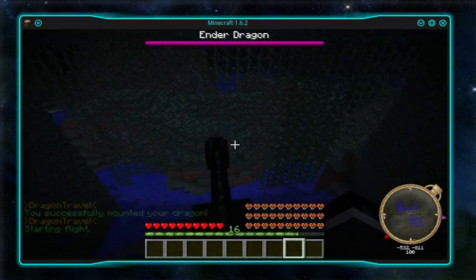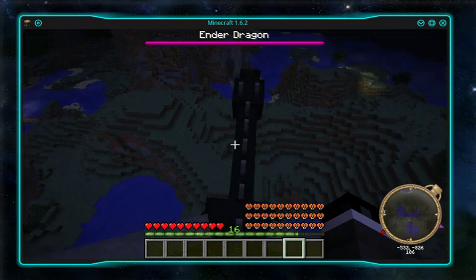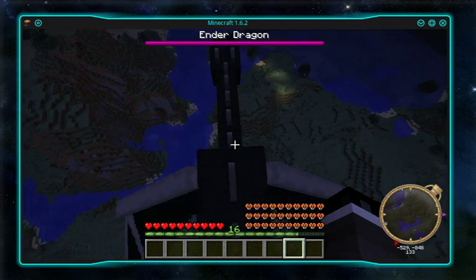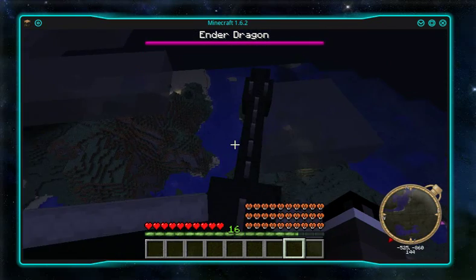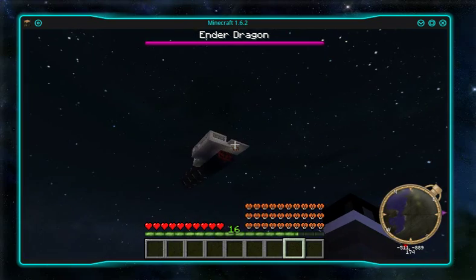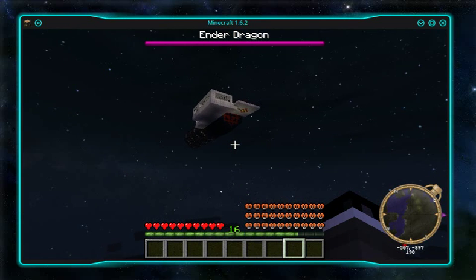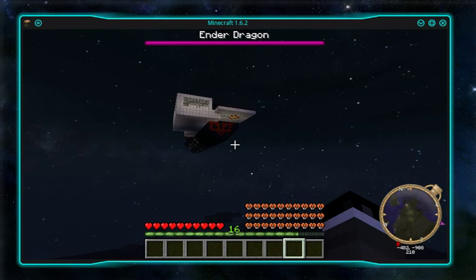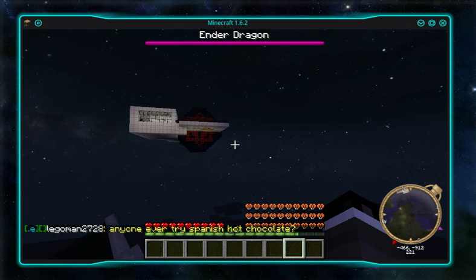We've managed to regain the contract after it was broken after the dragon incident at 1722, so we have our dragons back. Awesome. And this is where we're going — this is the launch tube, which is what's going to launch us into space.